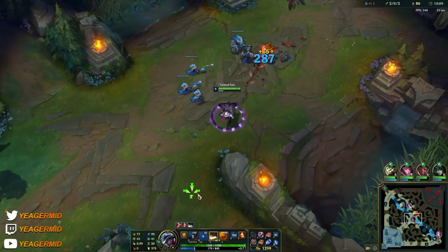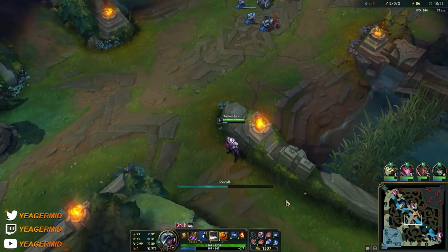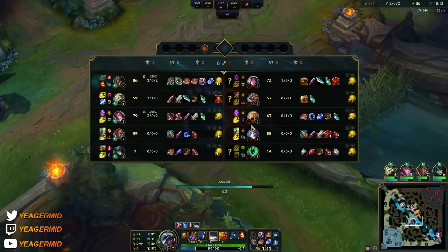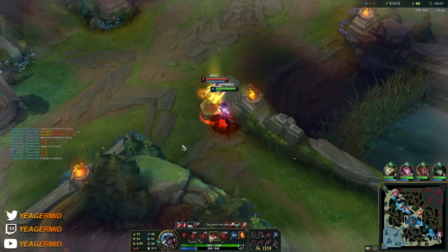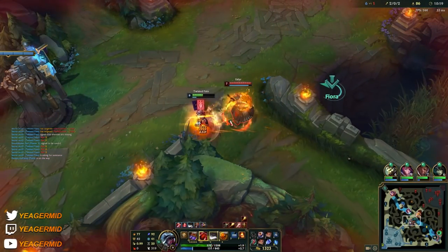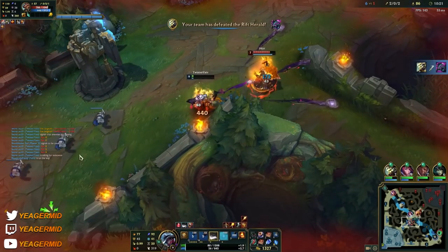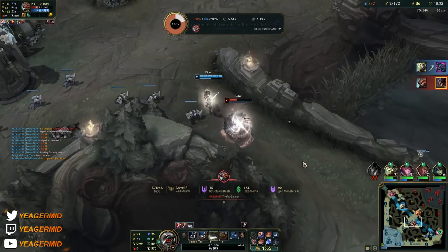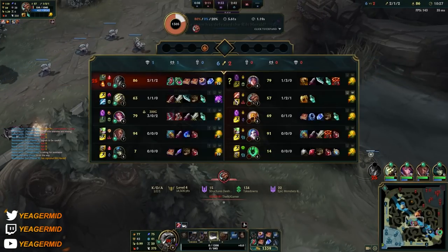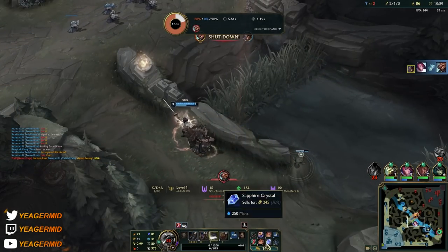Just shove out the waves with a red card and a Q, then auto-attack the remaining minions, and then you can look for roams or recall. It's going to be even more fun once you have the Everfrost, because that's where you get that perma CC. You hit somebody with a gold card and then you also get that guaranteed root when you hit people with the Everfrost active.